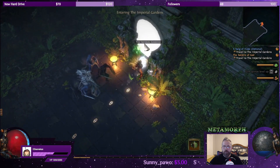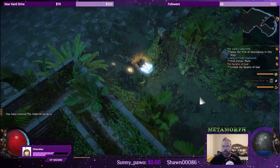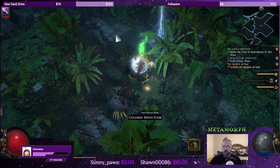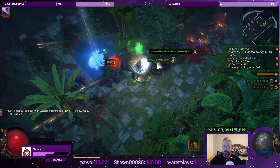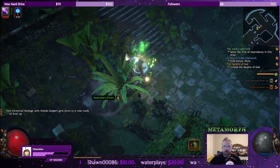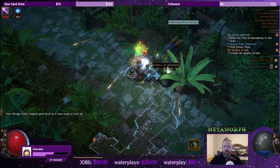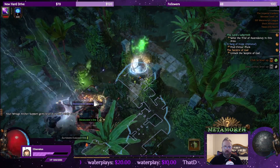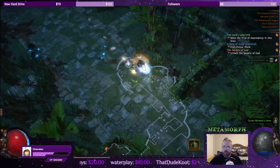There it is. Here we have the Kytus Plume, we have a waypoint, and we have the zone exit as well as the library exit, which I might do so that I get access to all of the gems that we can purchase. Got a devourer trying to sneaky sneaky on me — can't stand devourers. We got our first divination card.